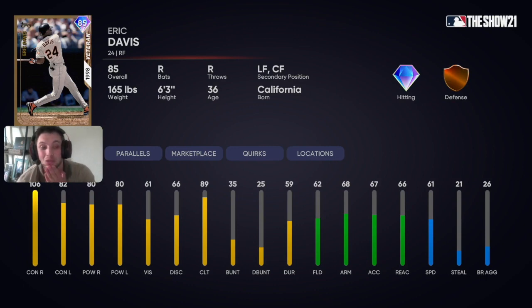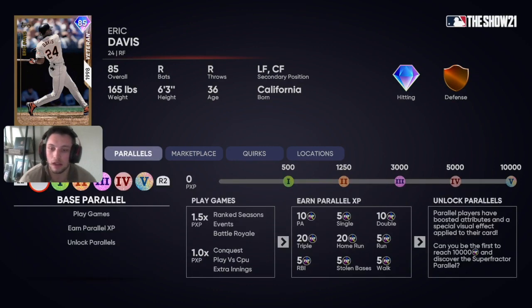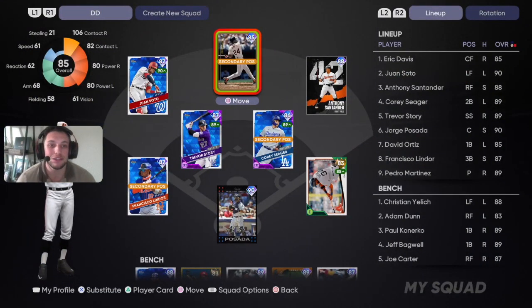He has a 61 speed, which is okay but not great. I'm actually going to move him back to his primary position, right field, right after this. He's got 62 fielding, so it's bronze — not that great at all — but he's a legend, so we're gonna give him a debut, give him a little spotlight. First time using him, no parallels done yet.